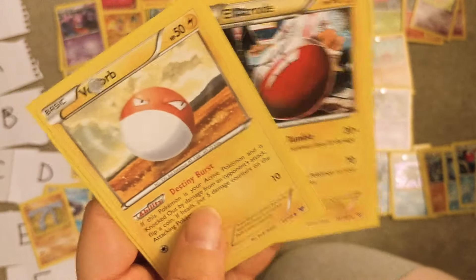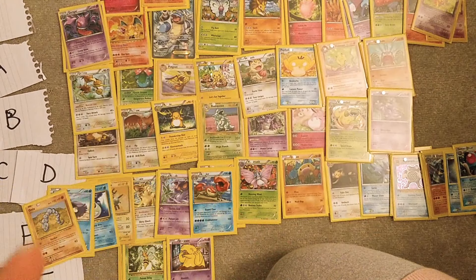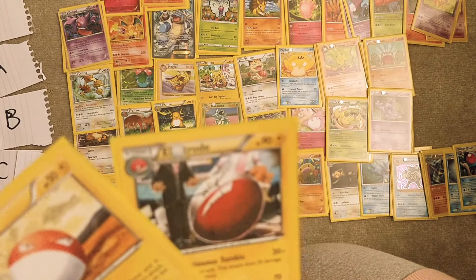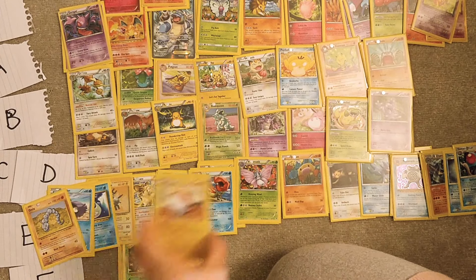Voltorb and Electrode — a very pointless Pokémon. They don't even do Electric moves in Gen 1. And when you find one in the wild it uses Explosion, so I don't like these. These might be F tier, except I find Electrode really cute and the shiny is really cool. So it's redeemed itself — it's gonna be E.